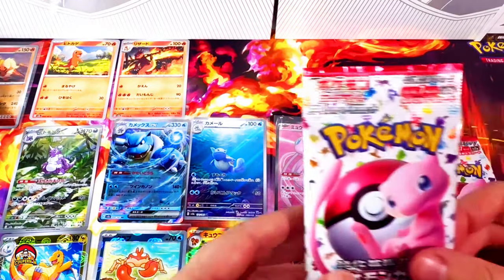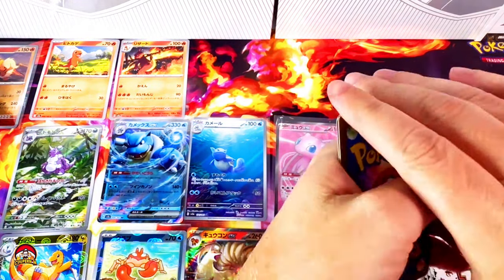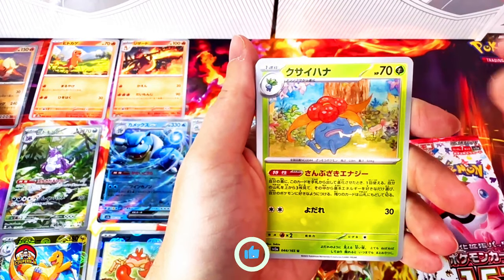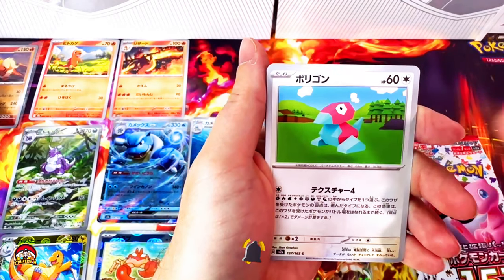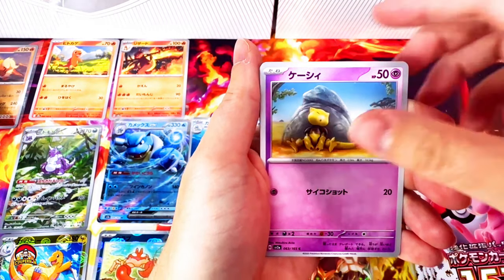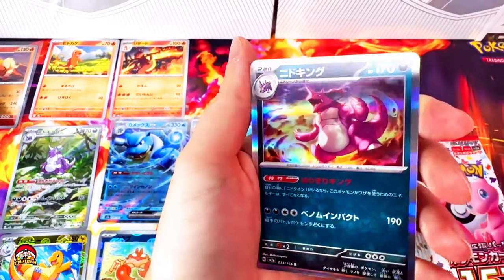Pack number 14. Mew came in clutch with the last pack there — can we keep this up? Raticate with a cute little pose. Gloom, Porygon, Seel, Abra hiding. Reverse holo Flareon. And a holo Nidoqueen.